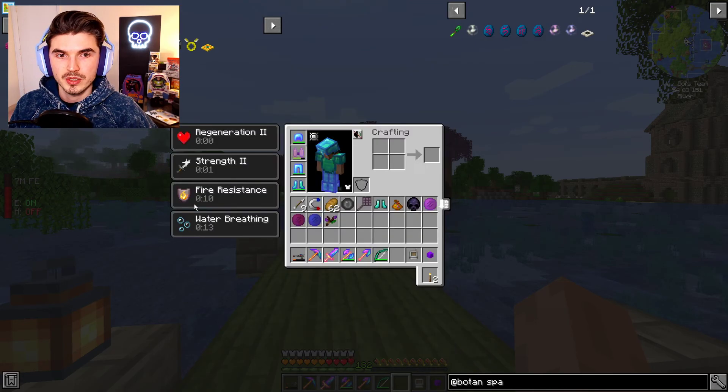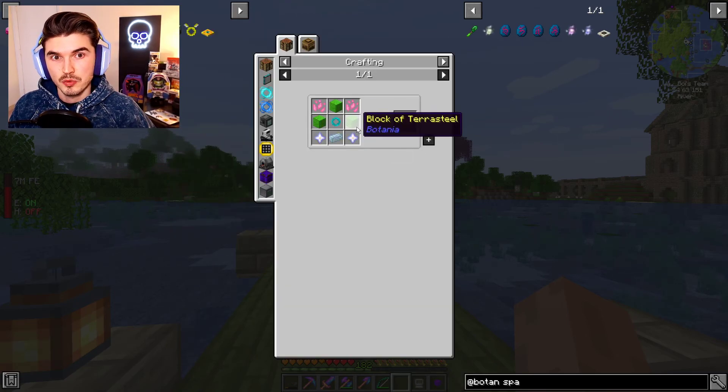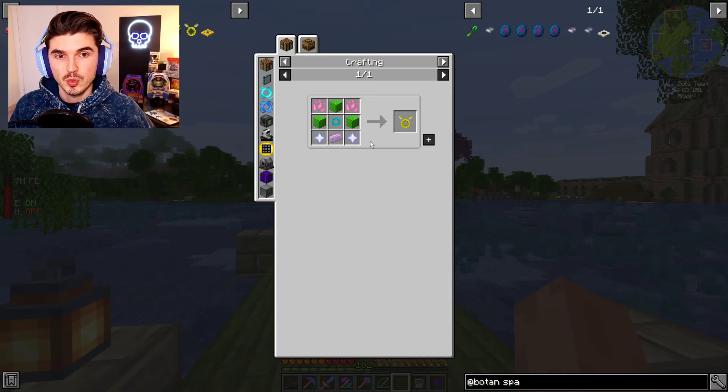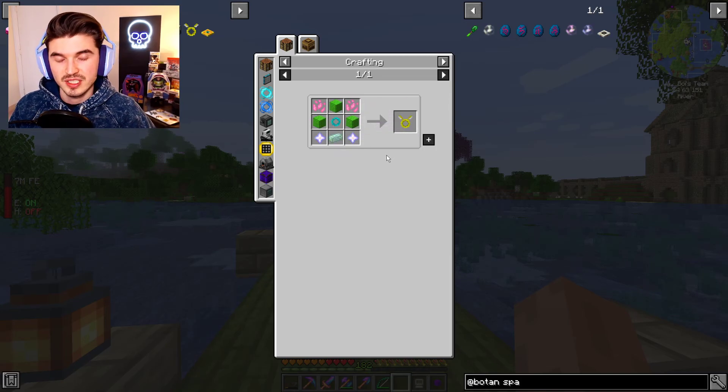Let me run you through what we did on stream. Going off of the Angel Ring, we have gotten some of the components together, progressing towards that point. I think the direction of Botania is going to be doing a lot of stuff off camera to help progress towards the Angel Ring, and then once we get there I'll bring you guys back. So we do have one block of Terra Steel. We need two more, which just takes a lot of mana.